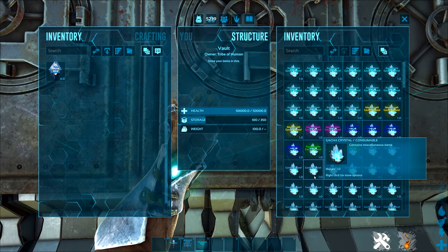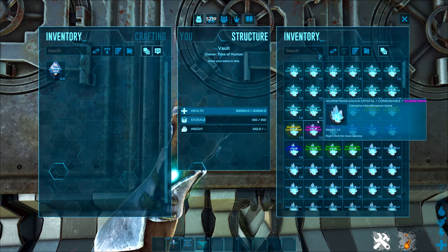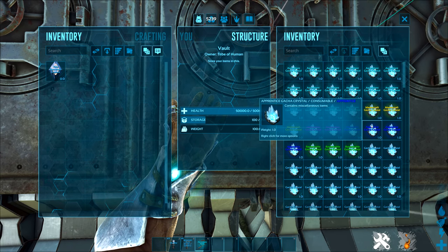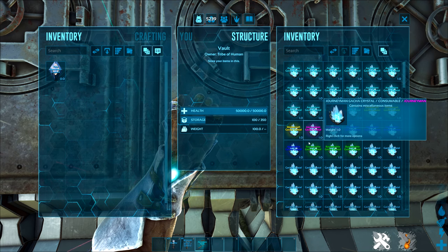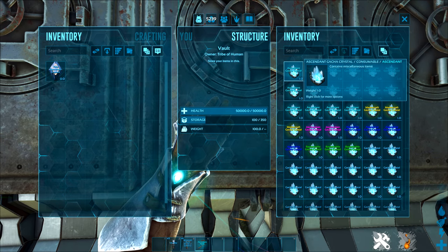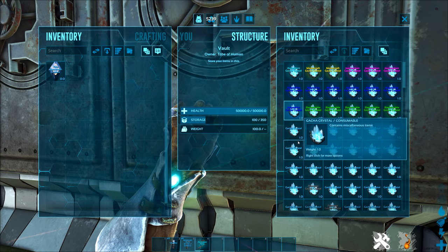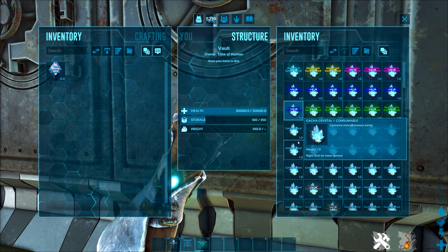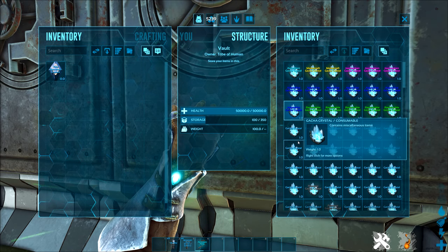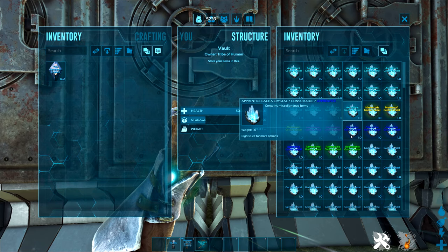Inside here are the 100 crystals from consuming worm maps, and as you can see we got a lot of ascendant. Now 100 crystals is quite a small sample size so it's not 100% conclusive, but I think we can pretty much confirm that you are more likely to get ascendant crystals from using worm maps. Interestingly, the other crystals - mastercraft, journeyman - seem about average compared to stone, but we definitely have more ascendant crystals. That's way too many for it to just be chance. We've got roughly four and a half lines of boosted crystals versus three lines from stone.